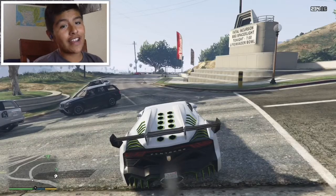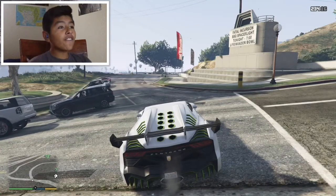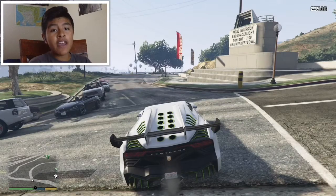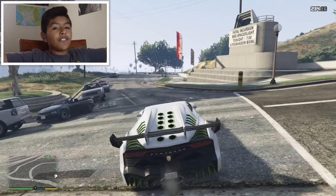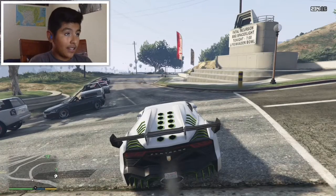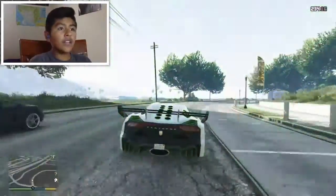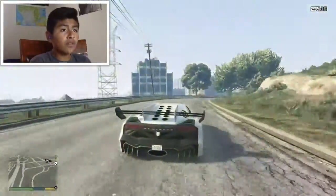Hey, what is up guys, Voltage here and welcome back to a brand new video. In today's video we are finally starting the series of hitting a stunt — yes, we're going to be hitting a stunt in GTA 5. I got a face cam finally after so long. So the stunt we're going to do is go down this street right over here and use Franklin's special ability to go super fast.